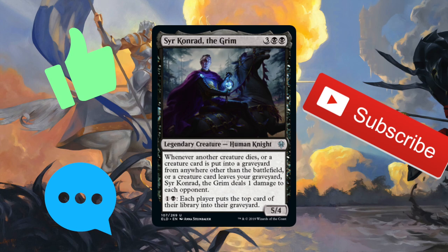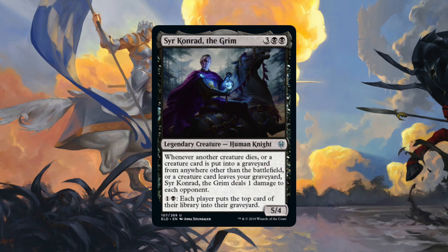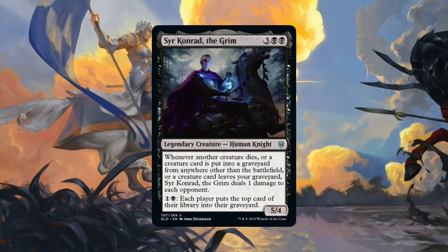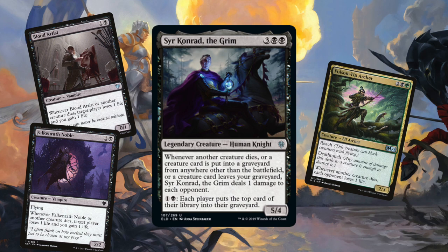Let me preface these combos and synergies before you guys pull out your pitchforks. For the first part of Conrad's ability, we basically have many cards that do this already — Blood Artist, Falcon Wrath Noble, Poison Tip Archer, etc. So like them, Conrad is kind of just the kill piece in a lot of combos that already exist. So I don't want to see any of you guys in the comments like, 'Hey, this already exists with Blood Artist.' I get it.